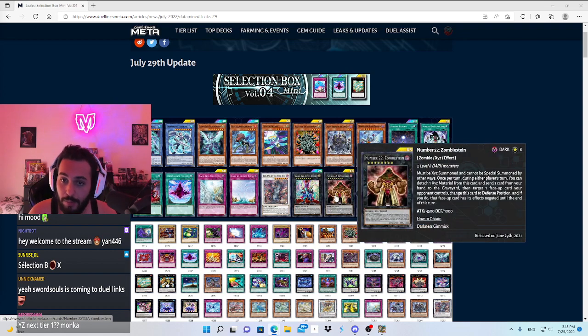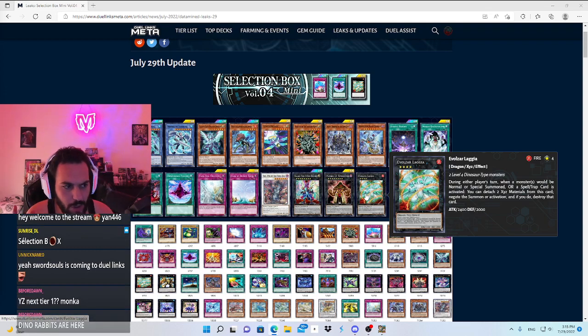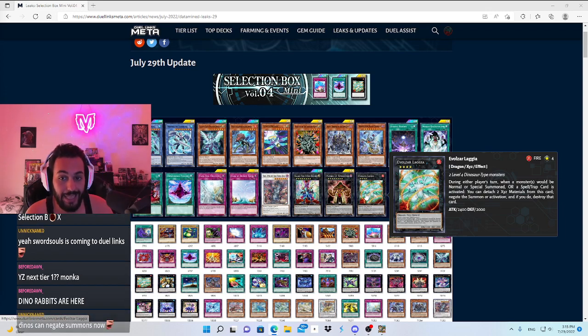Galaxy Ice Cypher Dragon is a reprint, Number 22 Zombiestein is another reprint. Now Evil — Evolzar Lagia. Dinos haven't been used all that much in this game since the FA Mech meta, which was like a year ago. Lagia is an omni-negate — basically during either player's turn, when a monster would be normal or special summoned, or a spell or trap card is activated, you can detach two Xyz materials from this card to negate the summon or activation and destroy that card.